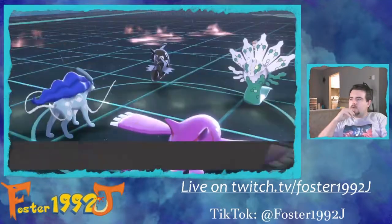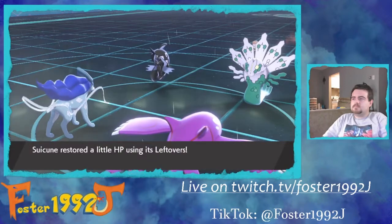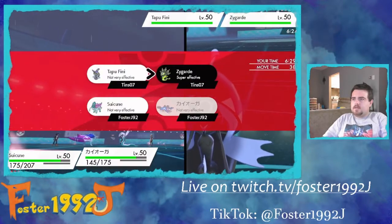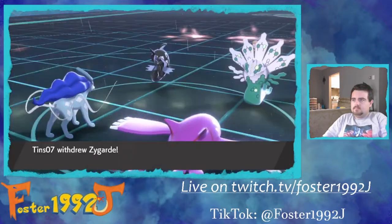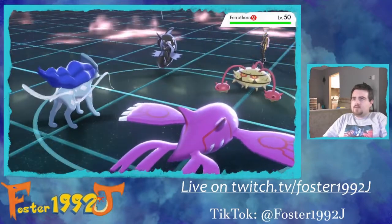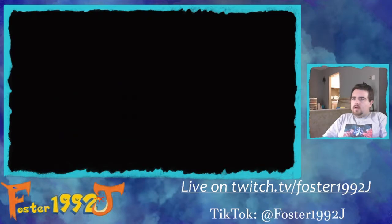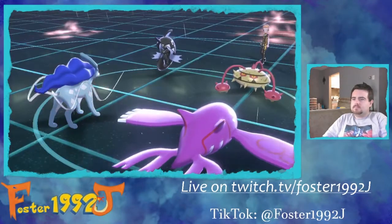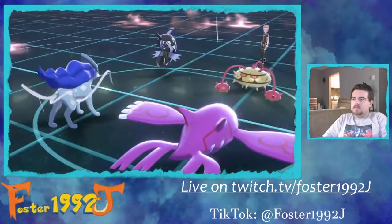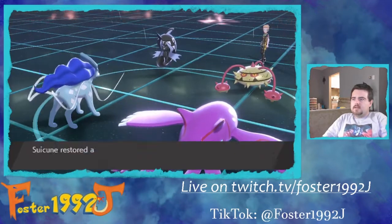We can take a hit with the Calm Mind up as long as there's no accuracy drop. I have Leftovers. I'll Calm Mind again and Ice Beam the Zygarde slot. Zygarde withdraws and they send in Ferrathorn — this is what I was afraid of. It's protected from my Flare Blitz because of the rain. I was hoping for a freeze — never going to happen. Suicune is getting more and more protected from Tapu Fini. This turn I'm going on the offensive.